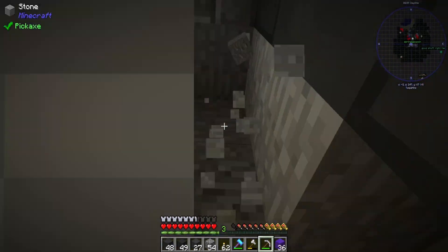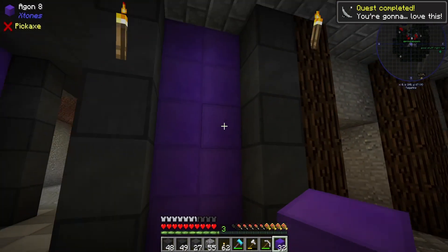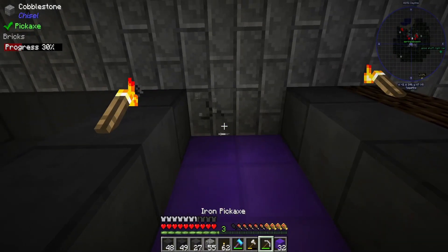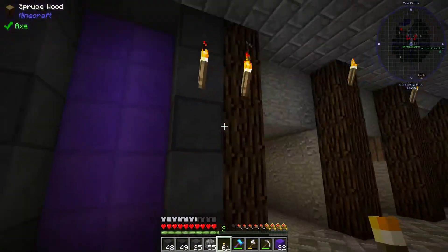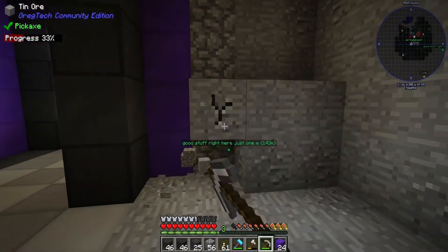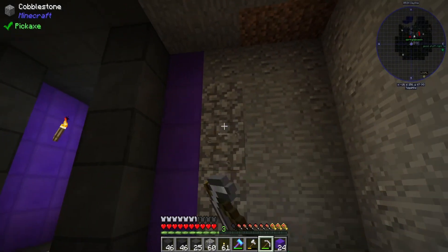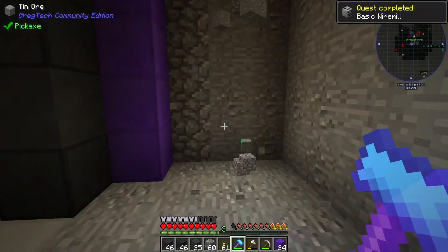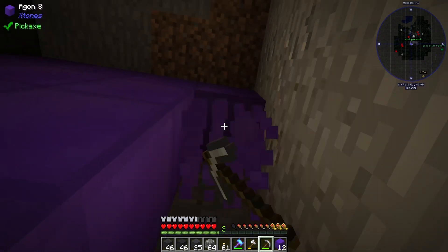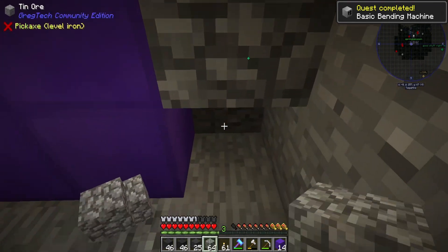I might craft another three of these boilers and make this setup again over there, or I might temporarily relocate these ones. After a bunch of micro-crafting we now have our first electric pistons, which is a quest reward. That unlocks the wire mill and the bending machine. Now that we have two LV machine hulls we can craft both the wire mill and the bending machine. Quest complete — let's go ahead and set these up.